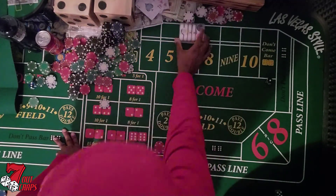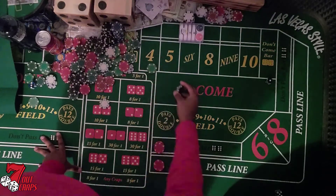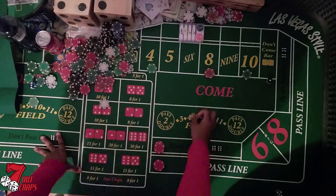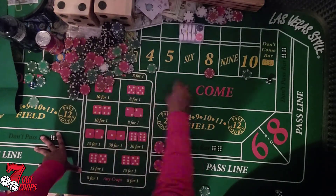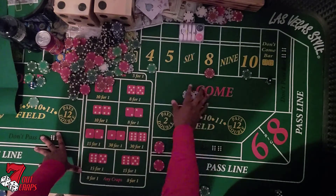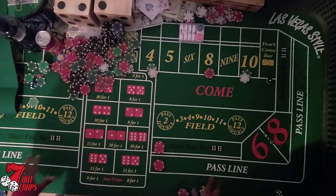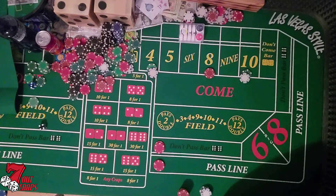We're going to light the six up. We're going to get a $25 four, $25 ten, and we're going to have to buy the four so we can get paid double. Buy the four and the ten. Now we're shooting for the ten and the four.